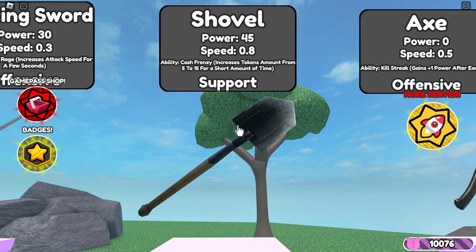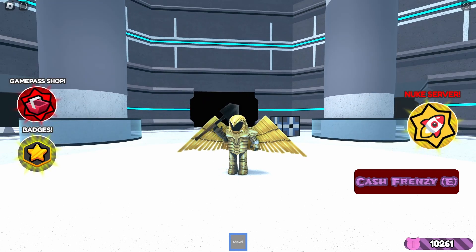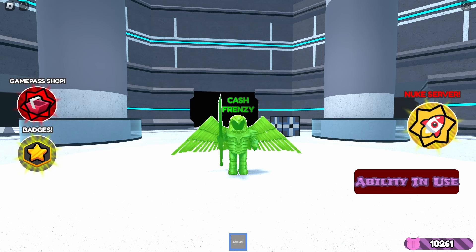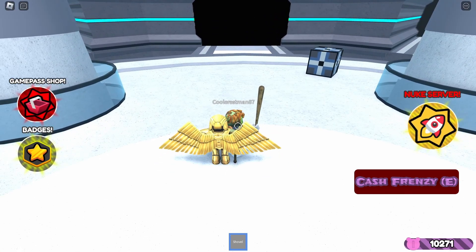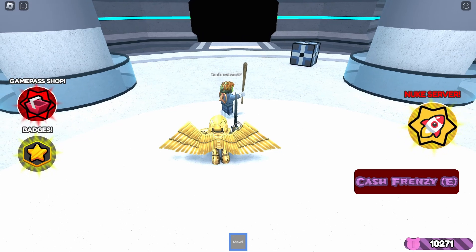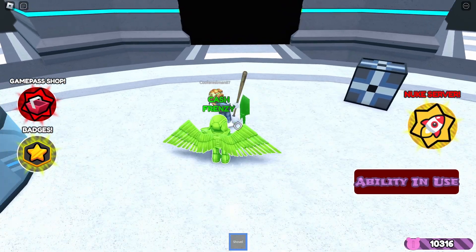The eighth weapon is the shovel, the weapon of Kitty, and it's the best way to grind tokens. It costs 750 tokens, has a power of 45, speed of 0.8, and a cash frenzy ability that increases the already good token amount of the shovel from 5 to 15. My tips for the weapon: we are not telling Timmy, but use an alt to grind tokens. That is definitely not how I got my 10k tokens — I earned these fair and square.